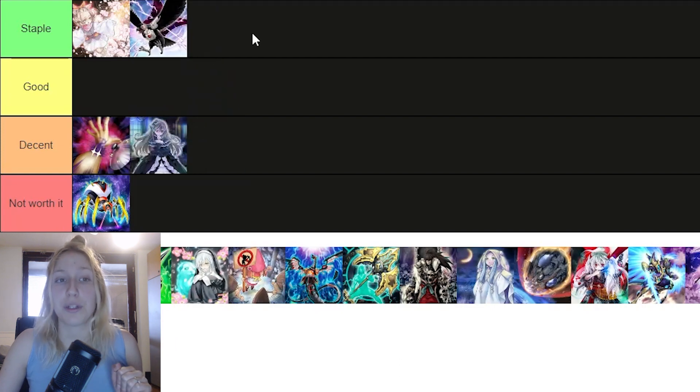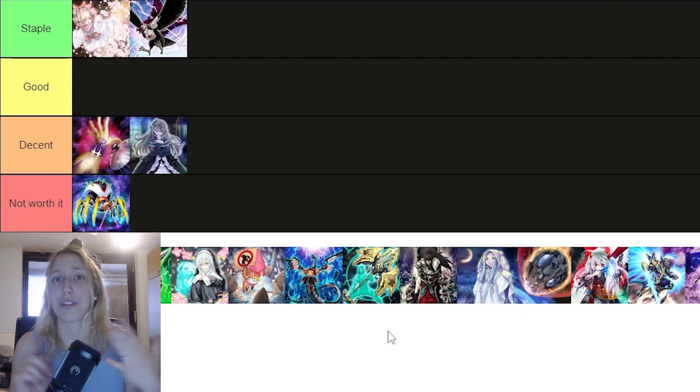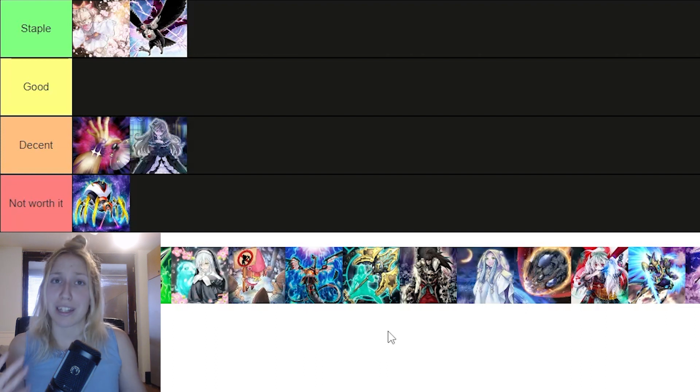Then we have DD Crow, and I want to put it in staple. I think DD Crow is amazing — it has a ton of implications in this format. It has incredible Despia implications with the Branded in Red target and many other things. We also have the Punk stuff, Virtual World stuff, Sword Soul stuff, the Tenyi, pretty much anything — Salamangreat, Phantom Knights, Drytron, even DDD. You can use it in every single matchup. Like I said before, it's good to use those kinds of hand traps, so DD Crow is for sure a staple.